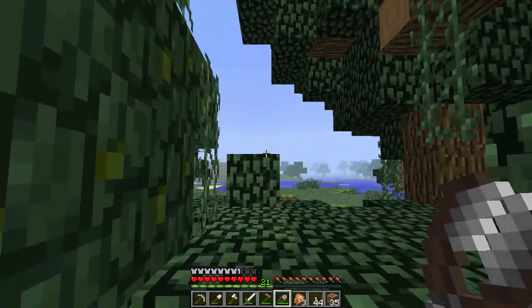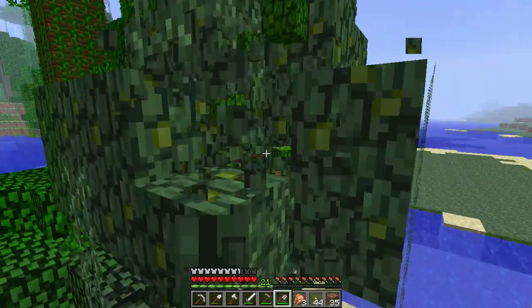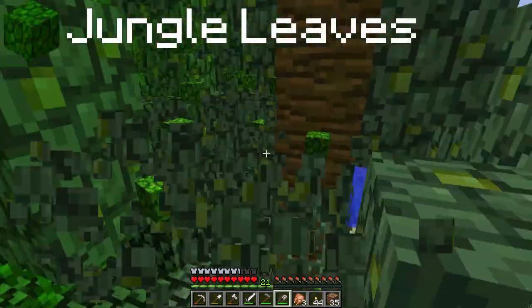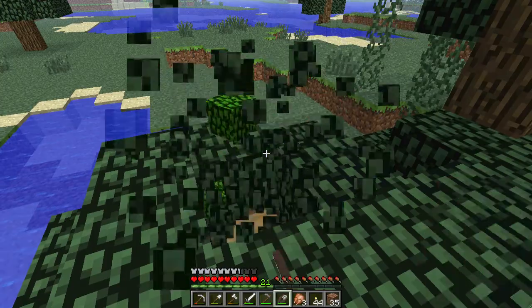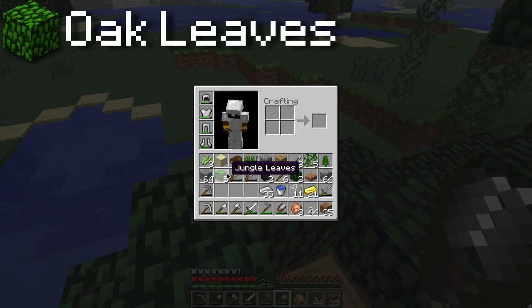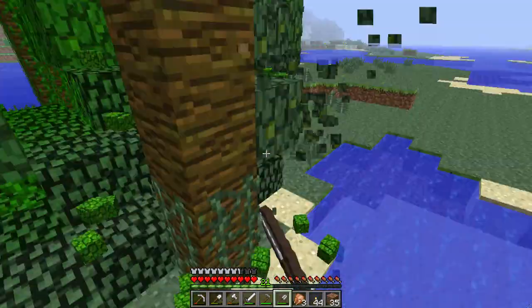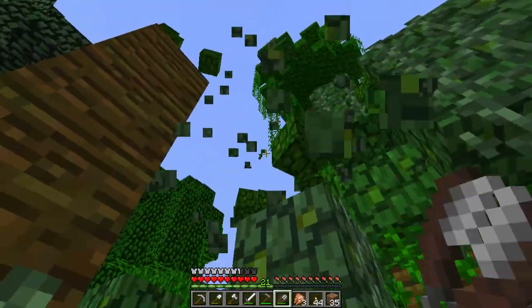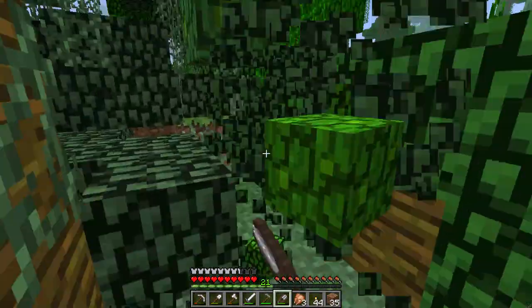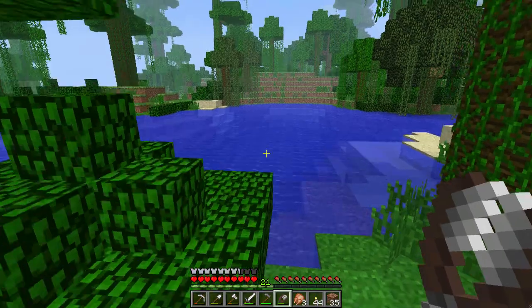Sorry tree — someone has to perish, and it is you this day. Some more vines — why not? I love the fact that shears do this to trees. We need one of every item anyway, so we may as well just take oak leaves, even if we're not going to use them. Yeah, this tree has been sufficiently destroyed. Okay, that'll do — I've got a lot of oak leaves. Let's head back.